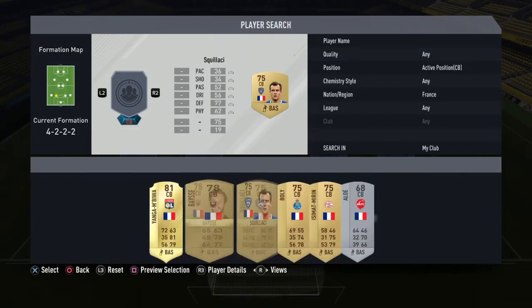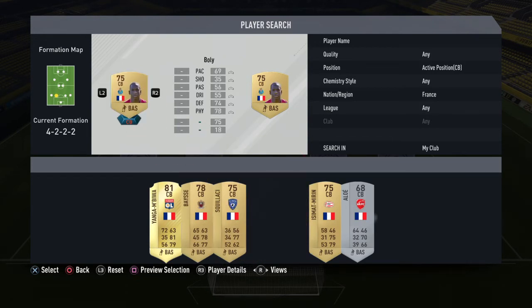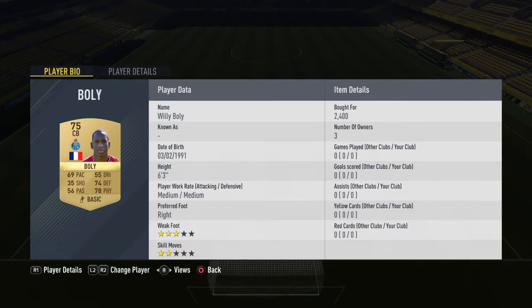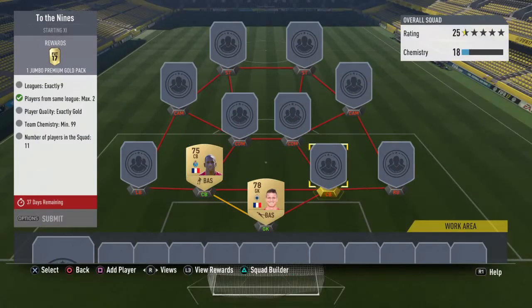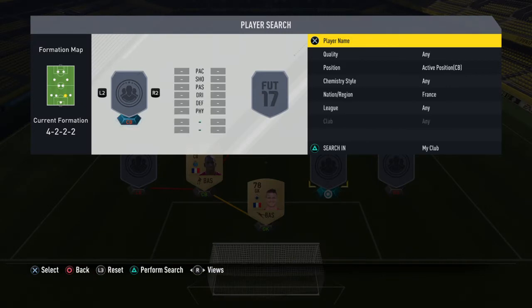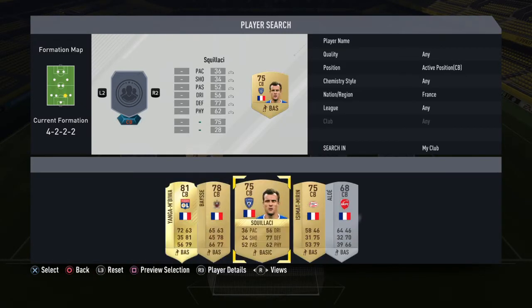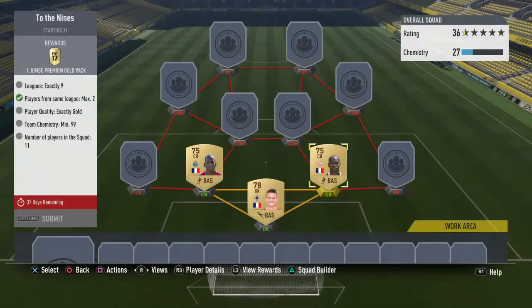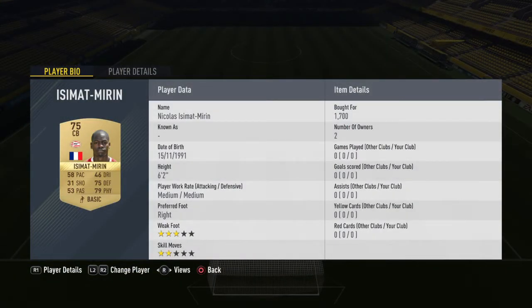Moving on to center back, which is Bali, 75-rated with 69 pace. He cost me more than 1k — around 2.4k. His pace and shooting and passing are awful, but it's alright if you want to use a Portuguese league connection. The second center back is Marini, playing at PSV, bought for 1.7k.